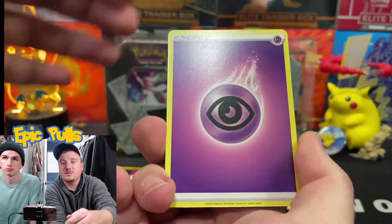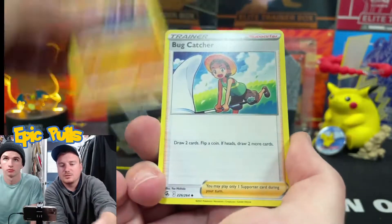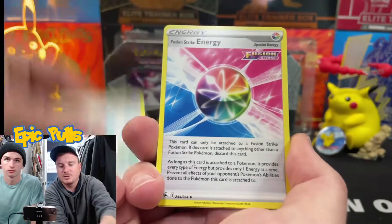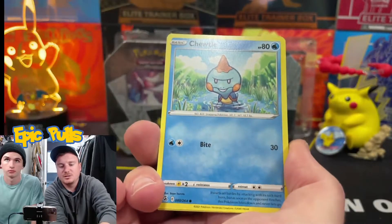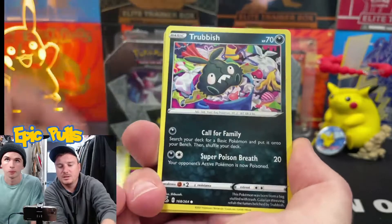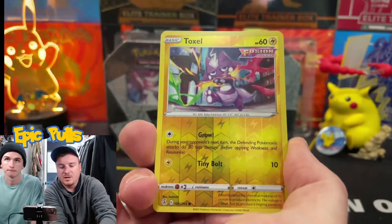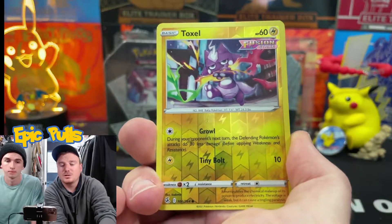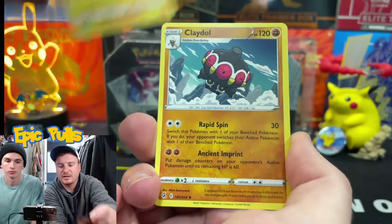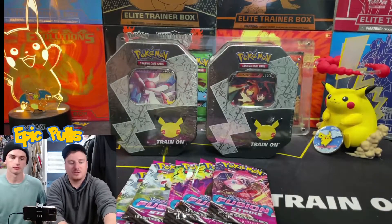First pack of the day, we've got a Sidekick Energy, Glide Score, Bug Catcher, Fusion Strike Energy, Chuddle, a Shroomish, Klefki, Trubbish, Totodile, a Reverse Holo Toxel, and first pack a Non-Holo Cradle to start things off.